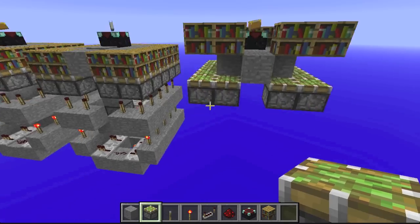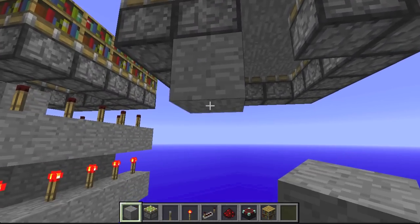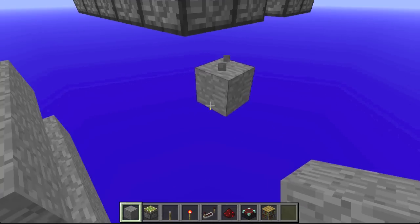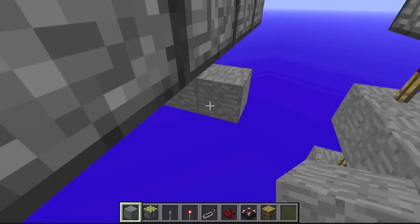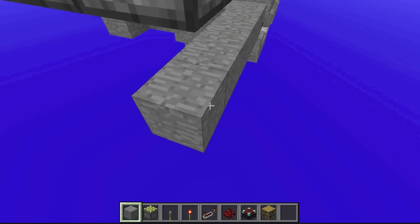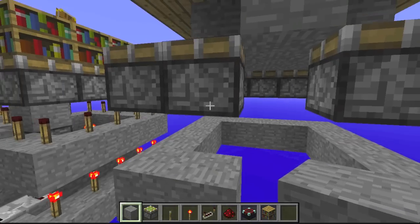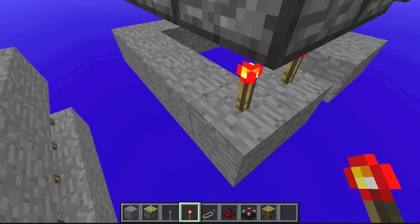And we're back. As you can see, or as you probably saw from the sped-up portion, I placed sticky pistons facing upwards. Next, you're going to want to place a ring underneath these sticky pistons of your solid block with one airspace in between. Then you're going to want to place torches on all of these solid blocks.